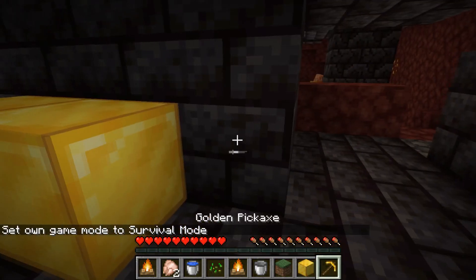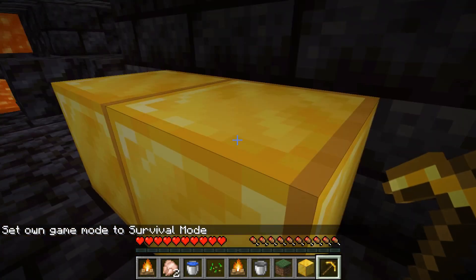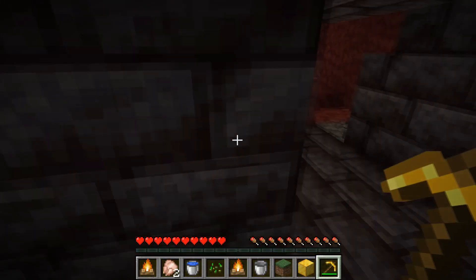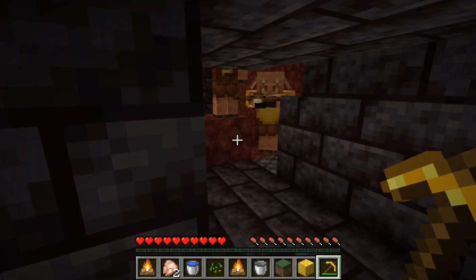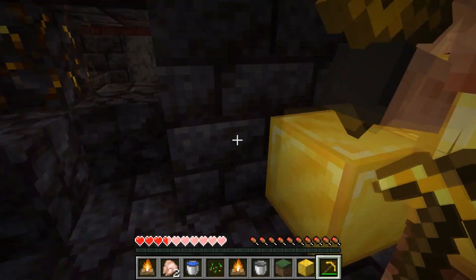Piglins will now also become angry at you even if they don't have a line of sight with you, but still if you break a block of gold. So if you do that, the piglins will become angry at you and immediately come after you. As you can see, he couldn't see me but he immediately went after me as soon as I broke the gold block.